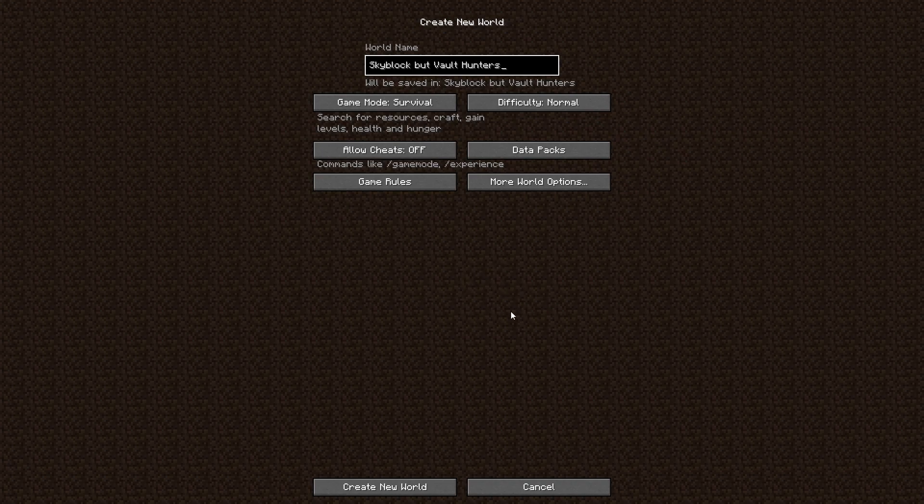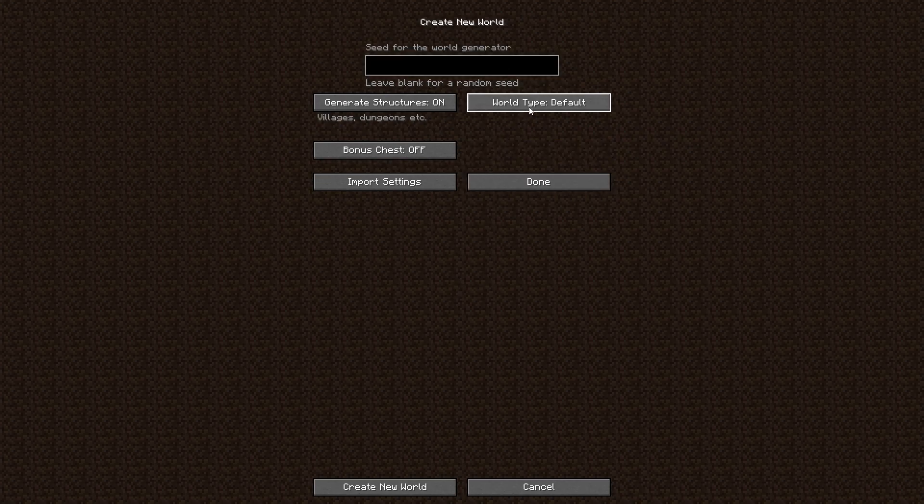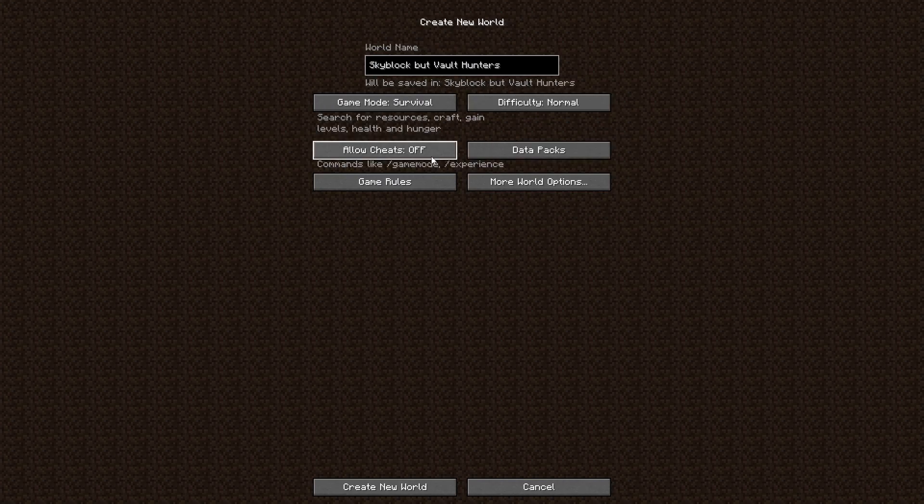To begin, you first need to create a sky vaults world. This can be accomplished by going to the more world options after hitting create new world, then click once on world type and you'll have selected sky vaults. One thing I will say: because sky vaults can be sometimes janky or super unforgiving — due to the fact that you are living in the void with no resources — you may want to turn on cheats just in case you get softlocked. All you need to do now is just create the world to begin your sky vaults journey.